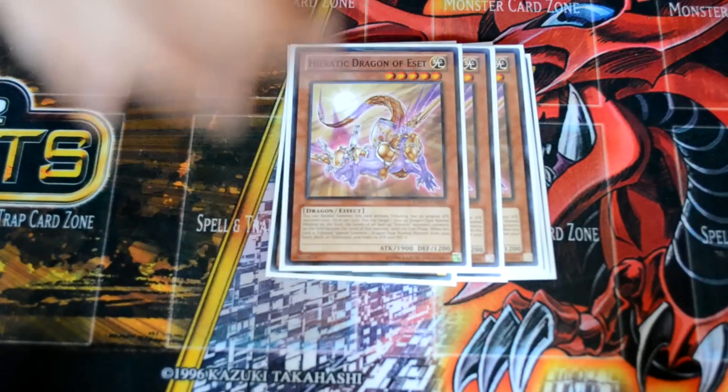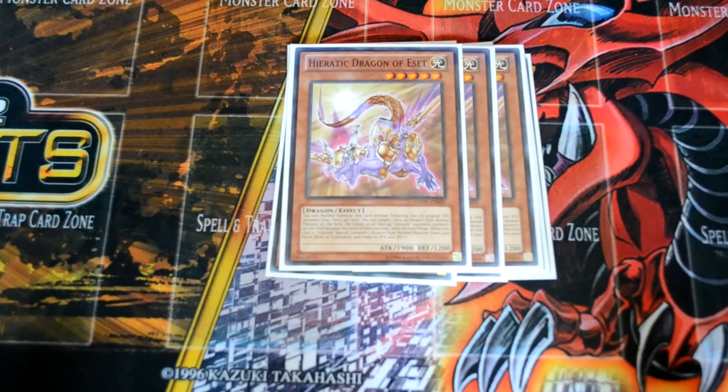We're also running three of the level 5 Heretic. You can tribute Tefnuit again to summon it, then special summon a level 6 dragon from your deck. Its effect lets you target one normal dragon-type monster on the field and all Heretics get that level. So even though he's level 5, you pull a Labradorite at level 6, he becomes level 6, and boom — Tzulkin.